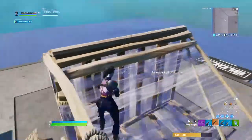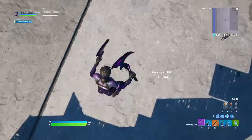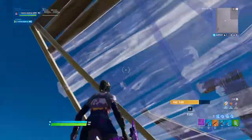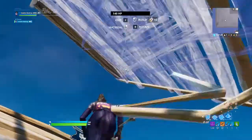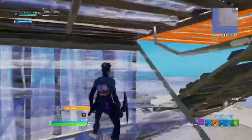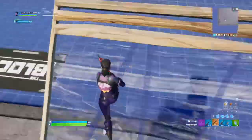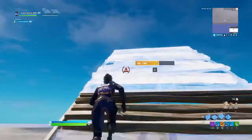There you go, that's in full speed. The hard ones — actually, this next one is another medium. You go like this, place a ramp above you, a ramp on top, ramp up, then place a cone on top, place a cone here, place a floor, place a wall. If anybody tries to come from here, you can just edit these two.